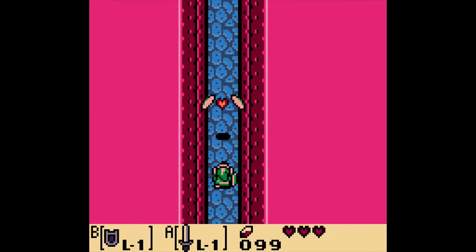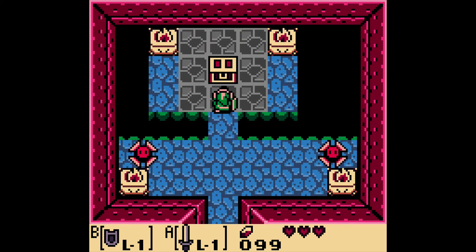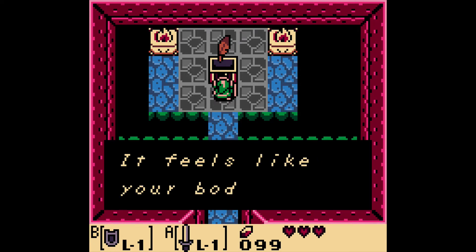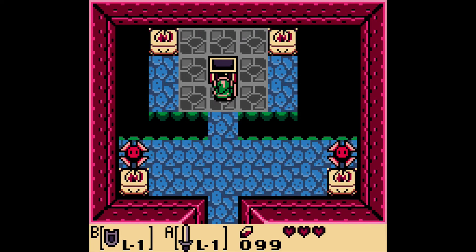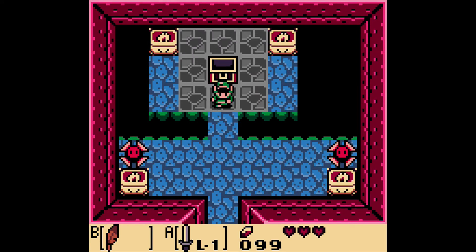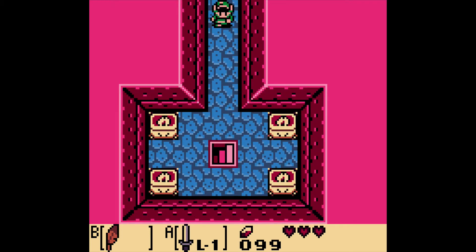Let's head up this way. There's a heart piece there, but I can't jump and get it. Opening this chest, we get the Roc's Feather. You assign it to the B button. Now Link can jump in the air — that's going to make life a lot better. Very good.